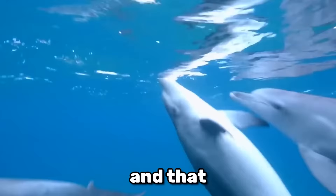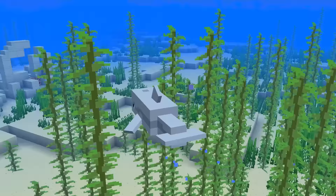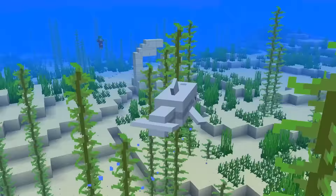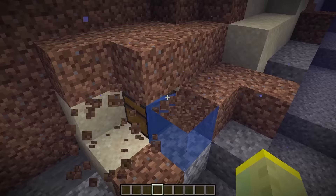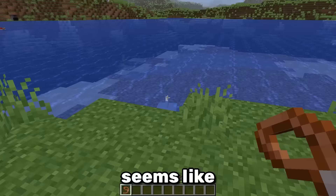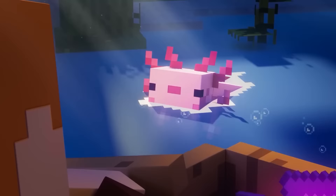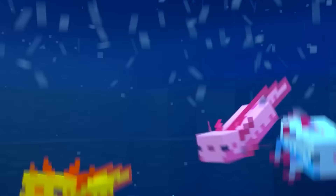Dolphins are known for their intelligence, and that also applies to the Minecraft Dolphin. When you feed it some fish, the dolphin will swim towards the nearest chest, which is usually a shipwreck, but it can also be a buried treasure or an ocean ruin. Seems like dolphins are much more useful than I thought — they might even be more useful than axolotls.